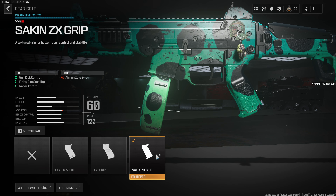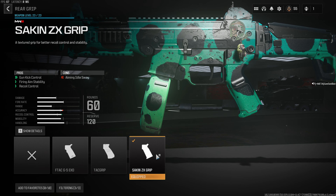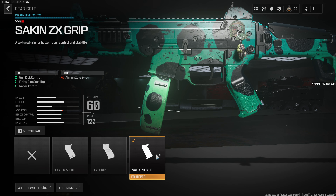In terms of our stock, we use the Crotilus Assault Stock — just really making this a nice stable weapon, reducing a bit of that ADS speed. If you're feeling a bit spicy, go for the no-stock attachment on there. That really improves the mobility of the weapon, although just be aware there will be a little bit more kick and horizontal recoil in that gun.